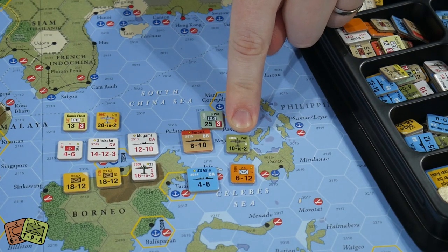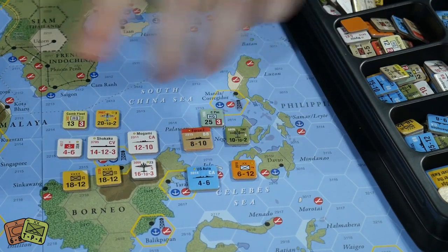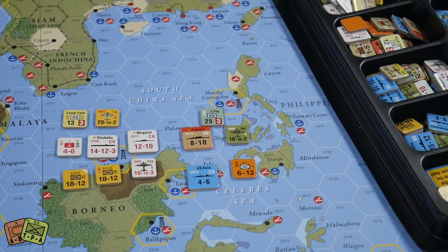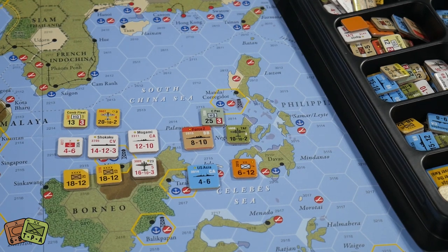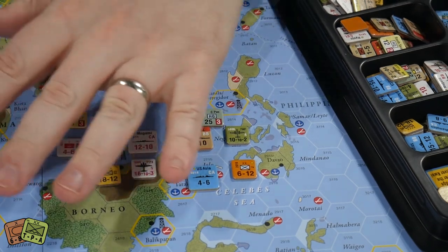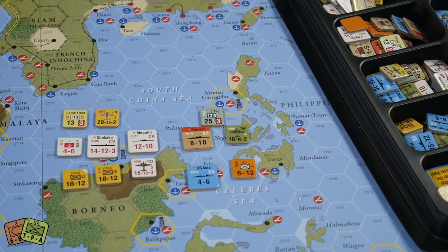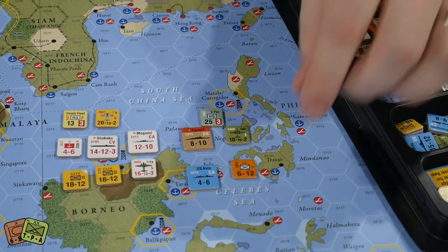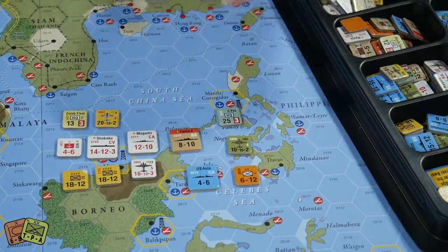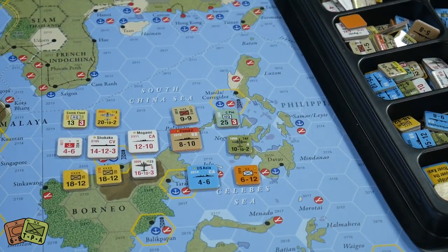Blue is the US Navy, green is US Army, and this one's obviously US Army Air Force. The orange units are the local Dutch East Indies forces — more like local police forces, not particularly strong combat-wise. There's a whole swathe of them across the DEI that the Japanese player has to root out at the beginning of the game, and once they're gone they don't really come back.